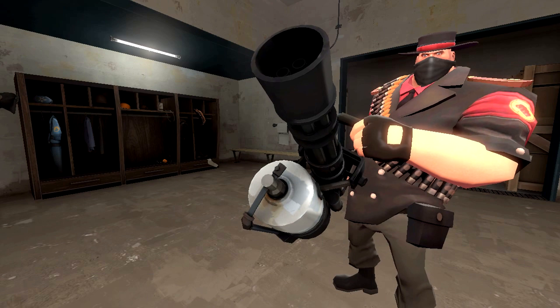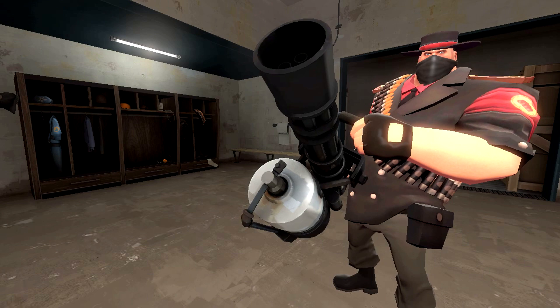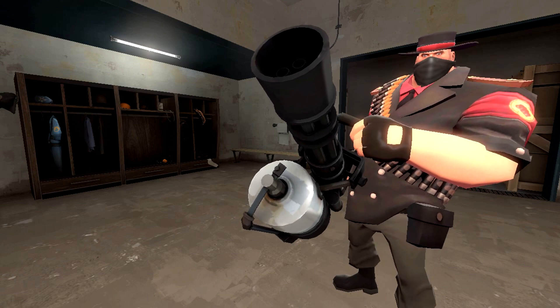Alright, so this is basically a look I threw together after the release of the Sinnershade in the Smissmiss 2017 update. The hat looked really cool, but it didn't seem to have a lot of cosmetics it made sense with to me. But after some time, I was finally able to throw this together. This to me just kind of looks like some huge western bandit who is all in it for himself. It's a pretty intimidating look, honestly.